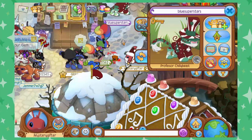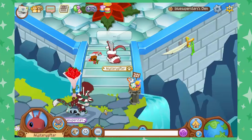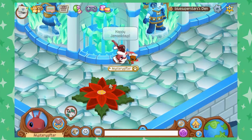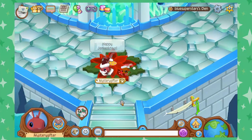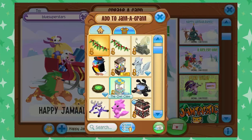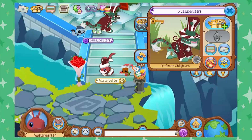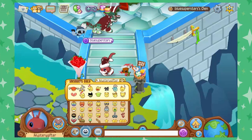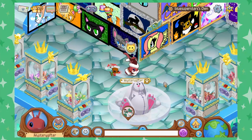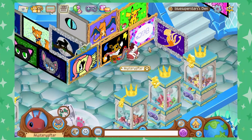Blue Superstars — that's an amazing look! Let's go check out their den. Look at that, Blue Superstars already followed us in here. I love this beginning of the den with the alphas. We've got the little happy poinsettia rug. Let's send a little something for Blue Superstars' den — not the owl claw, let's do the rare claw. This is an awesome claw. Send that off. Happy Jamaalidays, Blue Superstars — spreading some Jamaaliday cheer.